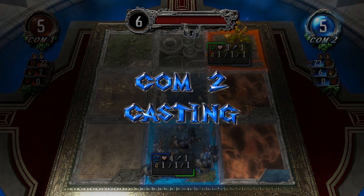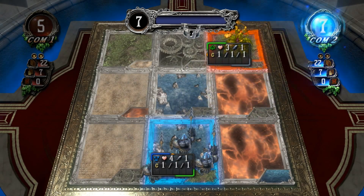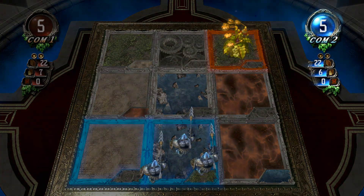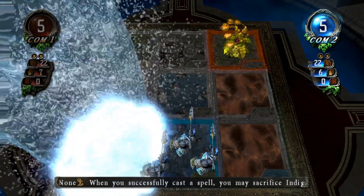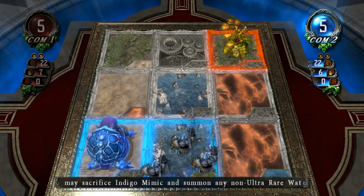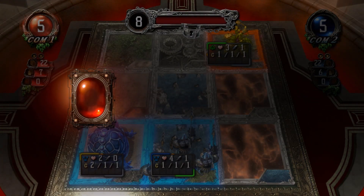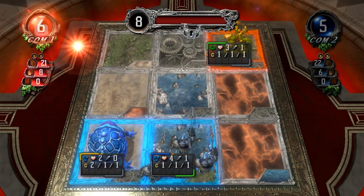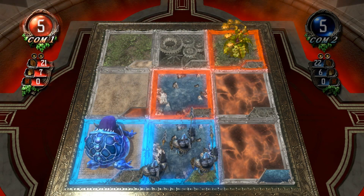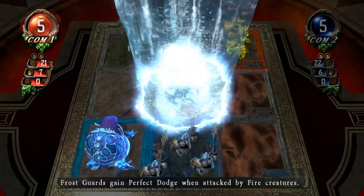Computer two, draw card. Mana charge, mana release. Summon — Indigo Mimic! You can sacrifice it in a future turn to summon a non-ultra-rare creature onto that space for no cost, but that creature cannot attack that turn.